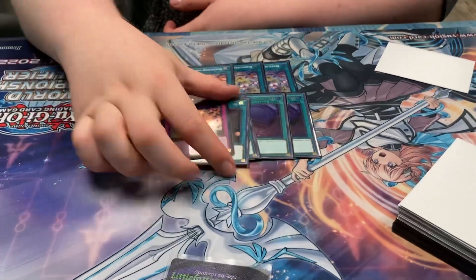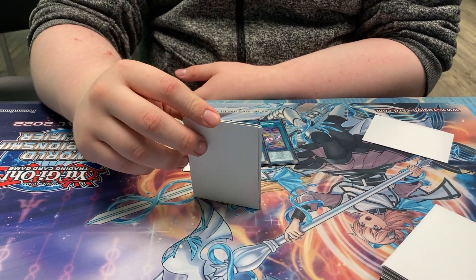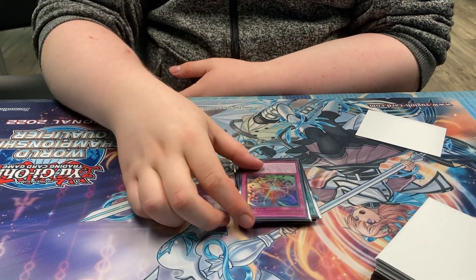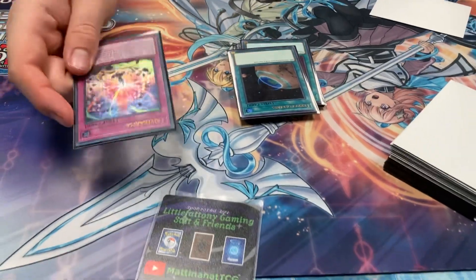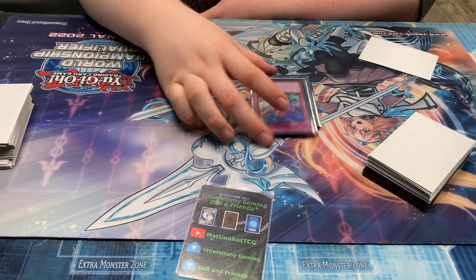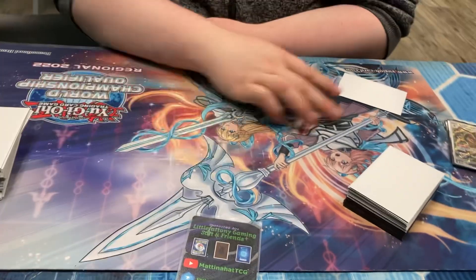Quick question about Trivikarma — if you draw it, are you ever going to set it? You can activate it, but is it good enough to set and actually attempt to use? You can end on Visas Starfrost and this card is not that bad: it bounces Visas Starfrost for recovery, and also lets you negate your opponent's effects. It's actually kind of good.